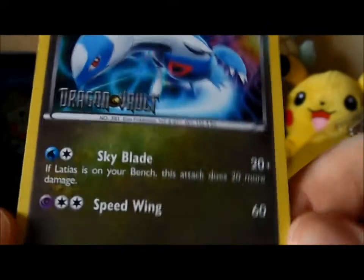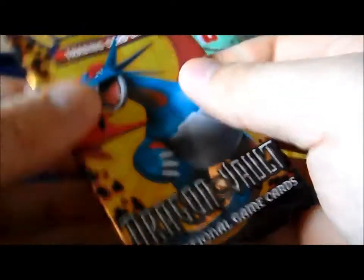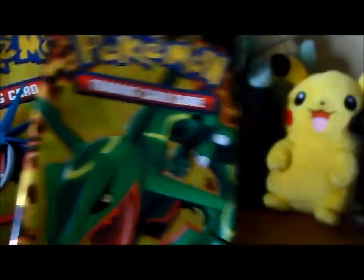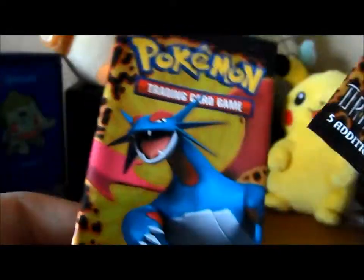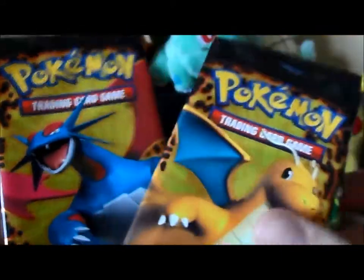As you can see, the holographic looks pretty cool. So you get three packs: a Dragon Knight, a RayQuaza, and a Salamence. I'm going to go with RayQuaza first.